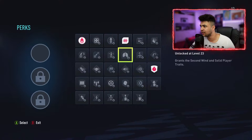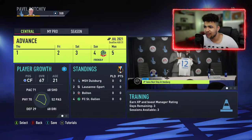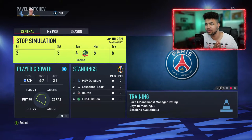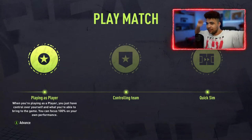Defensive cover, assist streak — we'll do that. Player growth: we are 67 overall at the age of 21. We are in a tournament against Luzan Sport, Bolton, and St. Gallen. Our first game is against Bolton. Let's see how we do. Pavel Dochev is my manager — can he get me to the moon?